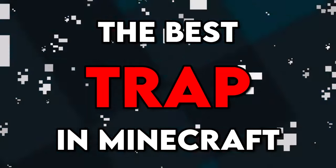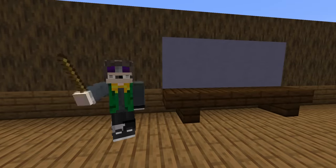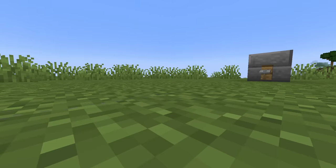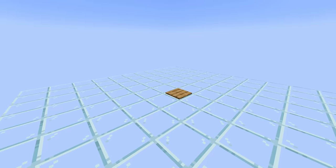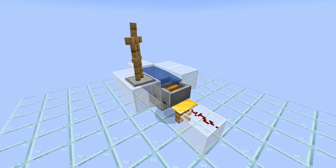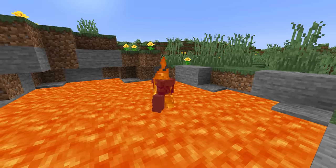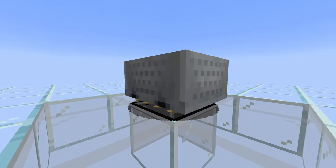To design the perfect trap, there are two parts we need to consider: the trigger and the mechanism. The trigger is what's in charge of actually detecting when a player is in the area of the trap. These can range anywhere from pressure plates to puffer fish proximity detectors. The mechanism, on the other hand, is what actually kills the player. This can be lava, fall damage, entity cramming — the list is really endless.